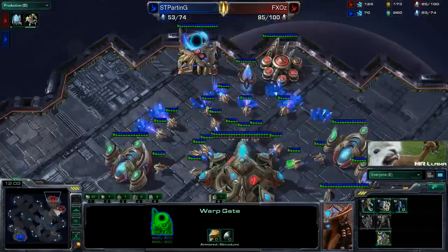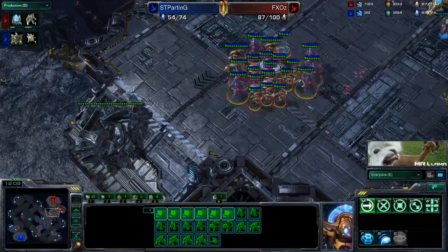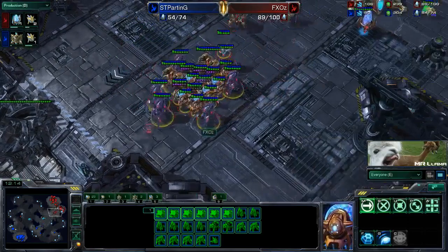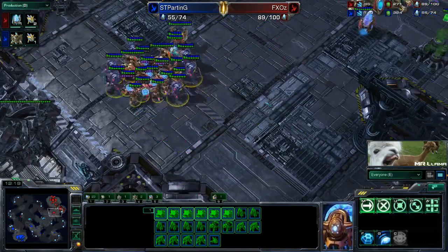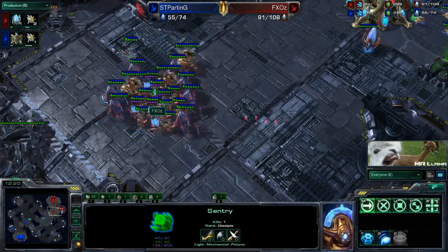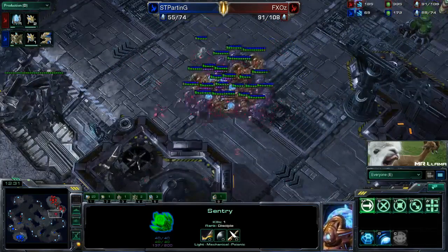He's still three-gate robo - I want you to notice that. A lot of players try and tech so quickly off this. They're like, all right, I defended it a little bit, I'm going to throw down my Twilight Council, get a fast blink, get a forge, go for plus one, get my robo bay. And then all of a sudden they get all-inned with this blink stalker all-in and they're like, why did I lose to this? The reason is because they tried to get that tech so quickly.